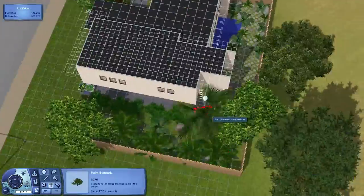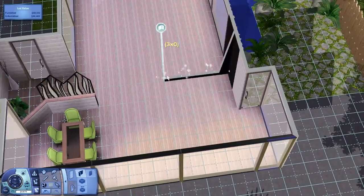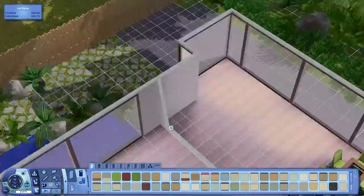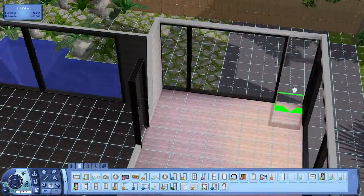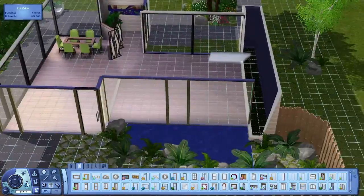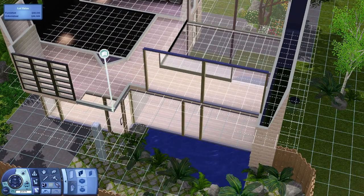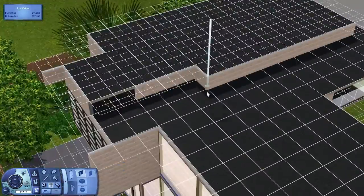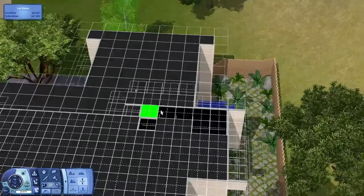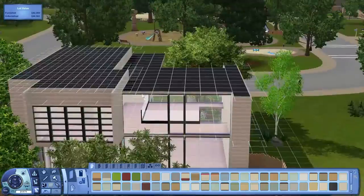I did actually set myself a budget for this house — I said it's not going to be any more than 100,000 simoleons. And I think it came in at about 118,000 simoleons, which is pretty close. It's certainly not ridiculously expensive, so your sims could actually physically save for this house. It's not going to take hundreds and hundreds of hours like those big houses at half a million simoleons. It's achievable, which is good. I like building ones that are slightly more affordable and realistic.